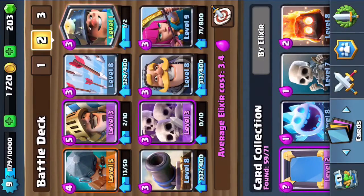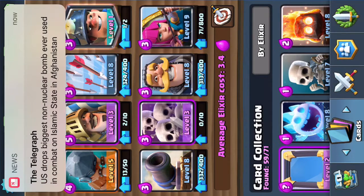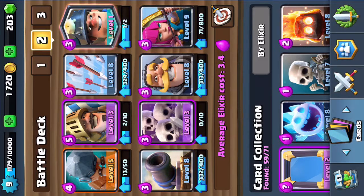So I start writing down on paper - if you know what paper is, it's like mashed up trees, it's good, Google it - I write down all the different ideas I want for a deck. I think of like golden decks, heavy decks, cycle decks, rocket cycle decks, miner cycle decks, all sorts of things.